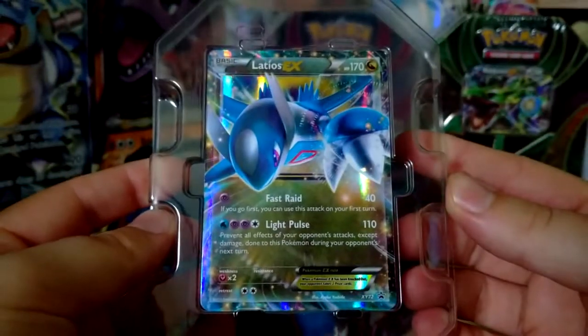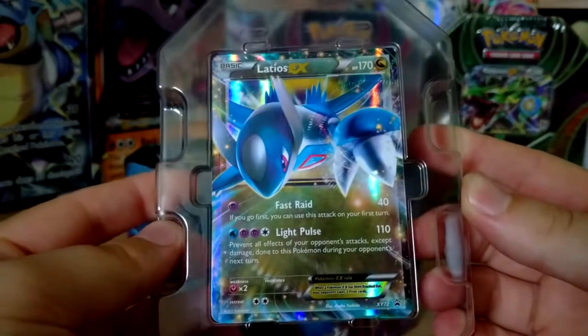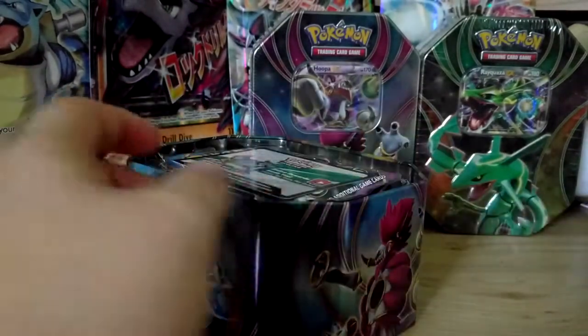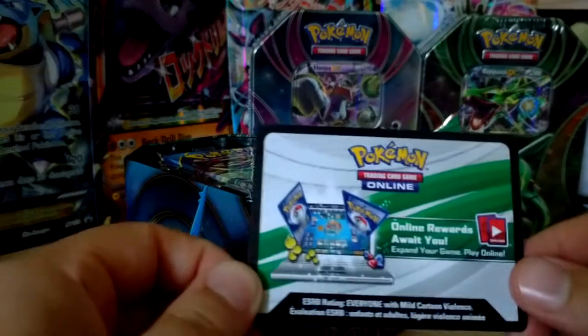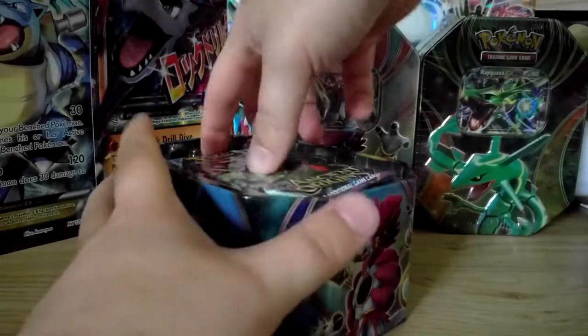Let me just pull this out here. So this is the Latios EX — very nice card. It's X and Y number 72. I don't know if you can see that there. Again, that's the code card that I will be keeping a hold of. And the four packs.